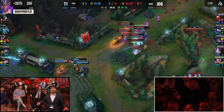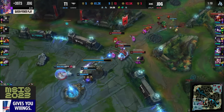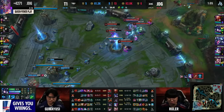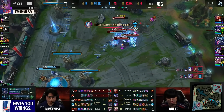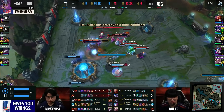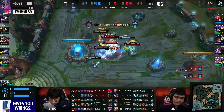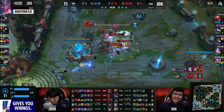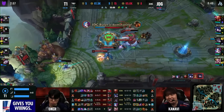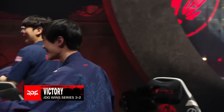It's a double kill for Ruler, and I don't know what the option is going to be here for T1. They're going to TP back in — they're basing, using double TPs. JDG are pushing for the win here. At 35 minutes I think they may have done it, off the back of Ruler just keeping cool. He held the flash after the last team fight. Now they're going to break down the Nexus turrets, and JDG will be waiting to see whether they get a rematch in the final of MSI 2023. T1 falls to the lower bracket as JDG guarantees themselves the highest finish.